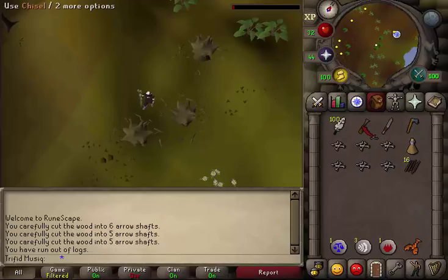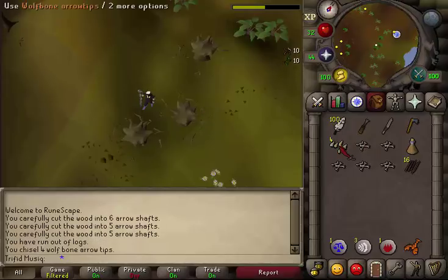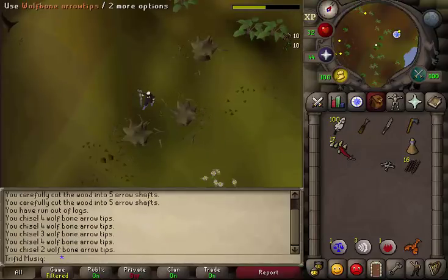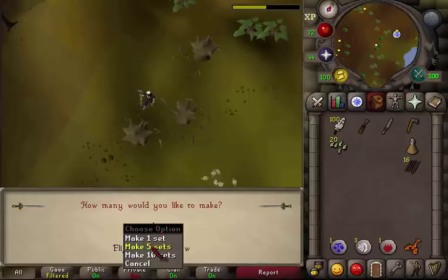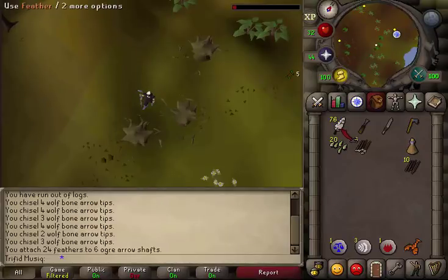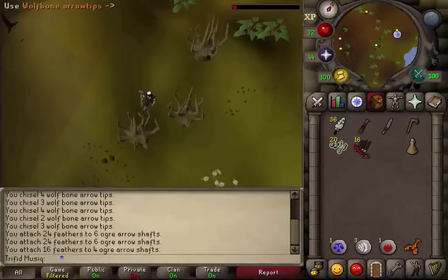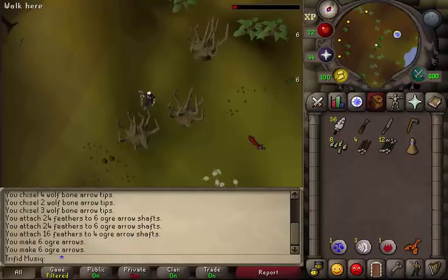Once you've done that, use your chisel on one of the wolf bones and make all of them into wolf bone arrow tips. Then use your feathers on the ogre arrow shafts to make flighted ogre arrows. Finally, use your arrow tips on the flighted ogre arrows to make full ogre arrows.